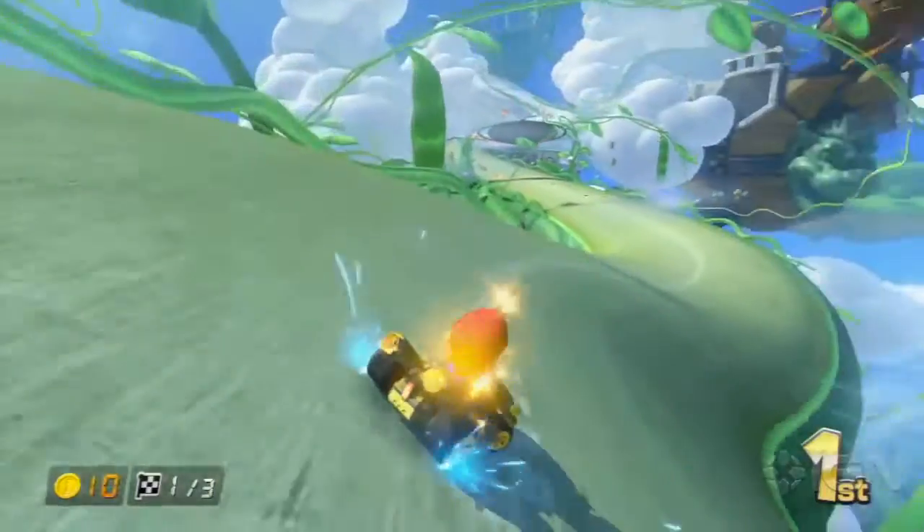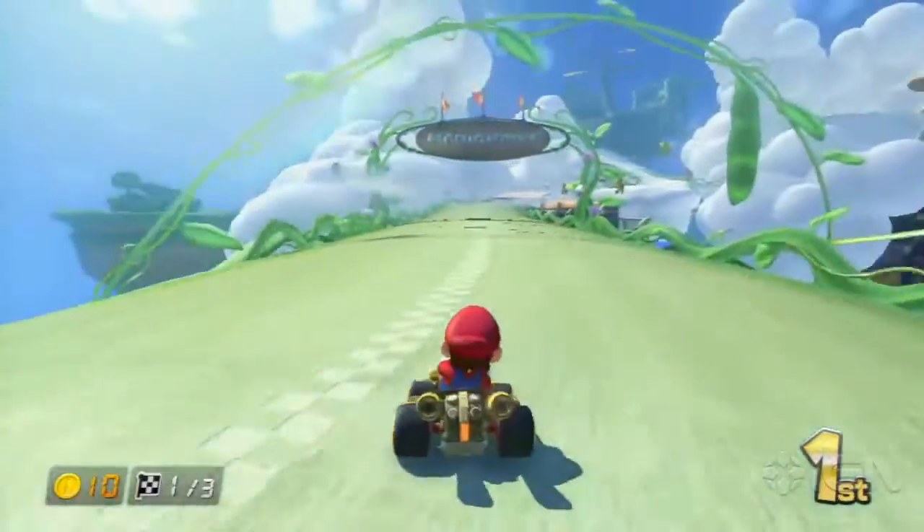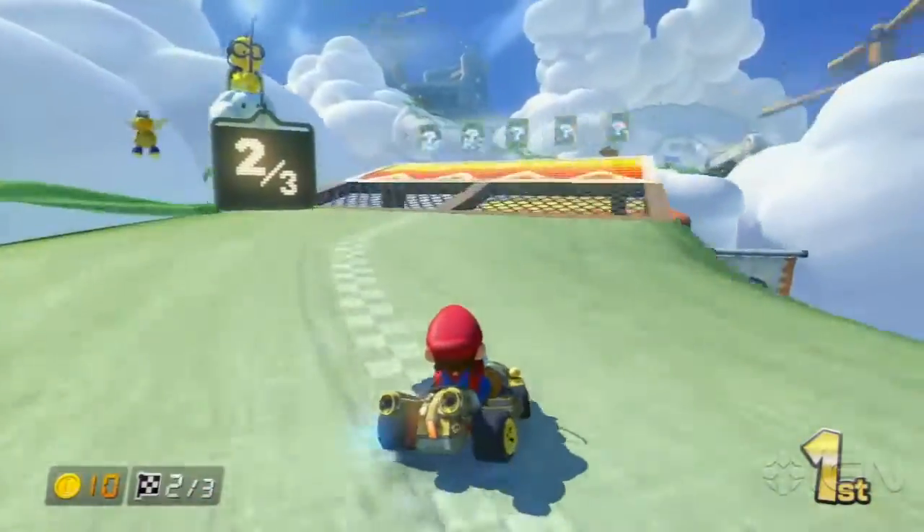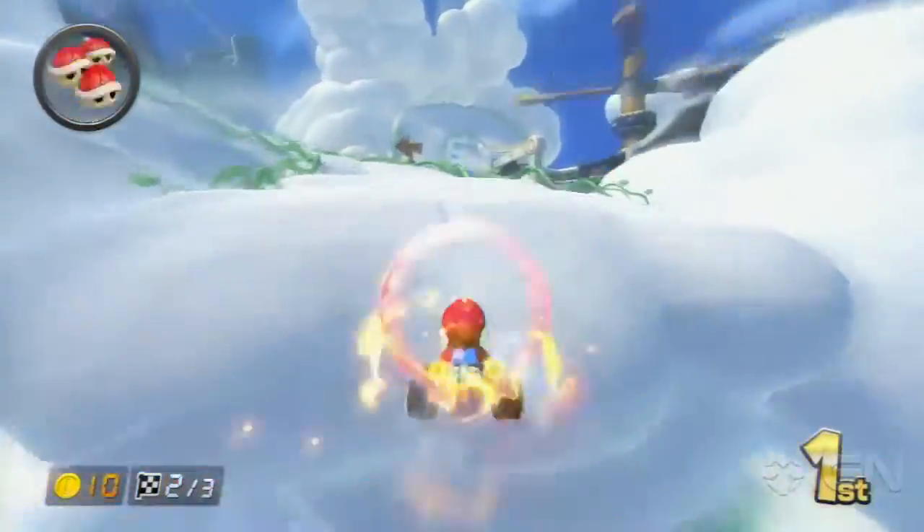Hey, Carters. This is Sam at IGN. I'm going to be showing you how to get the gold cart, the gold tires, and the gold glider — the super secret unlockable parts and cool stuff in Mario Kart 8.